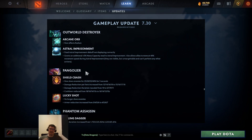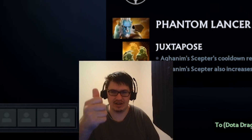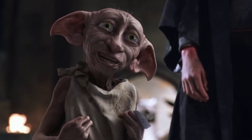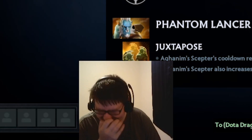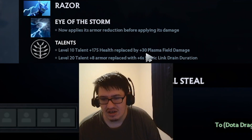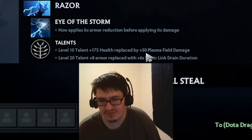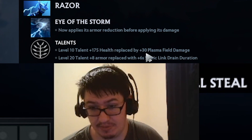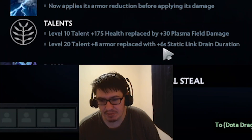Wait - if you Astral an ally they can move. Astral someone in a Chronosphere and they're like 'I'm free!' Health replaced by plus 30 Plasma Field damage, and 8 armor replaced with plus 6 second Static Leak drain. Interesting.